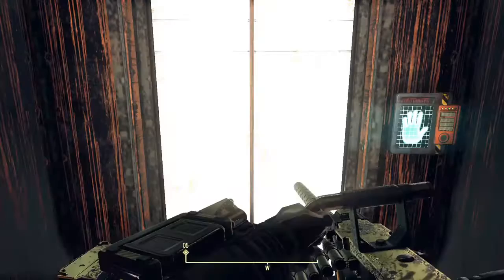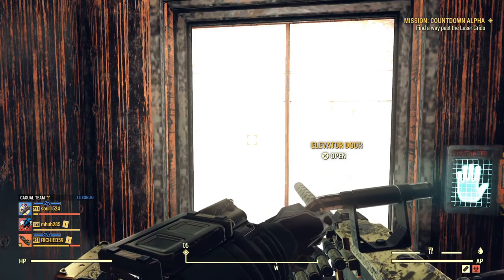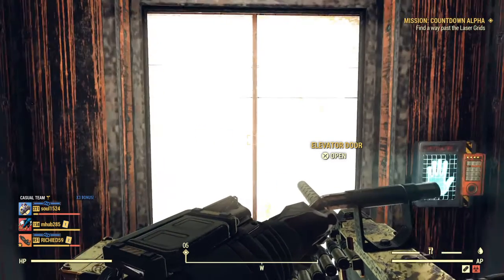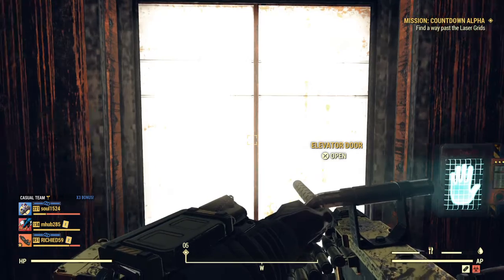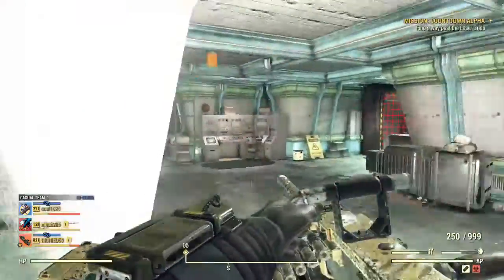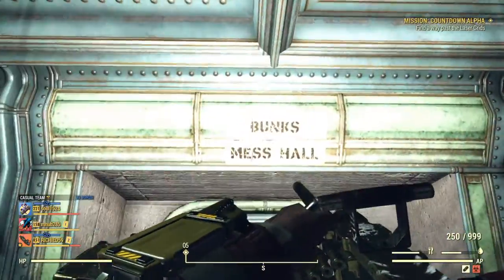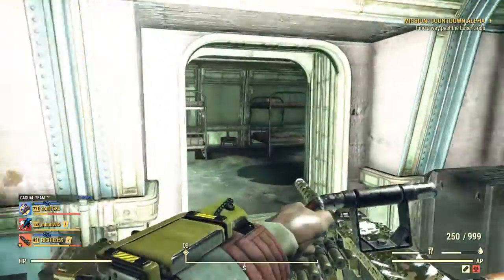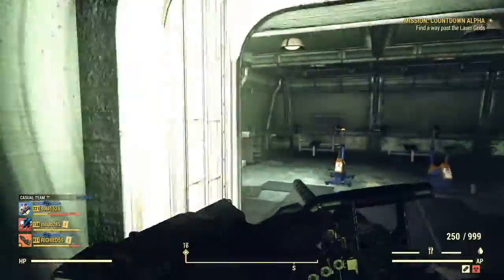Once you finish the Enclave quest line that Ditto tells you to launch nukes, you can access the bunkers. Once you access the bunkers, come through the elevator, and once you're down here you're going to come out the elevator, make a left over towards the bunks and mess hall area through the bunk room.